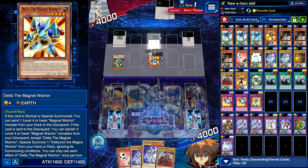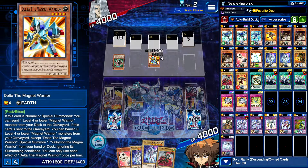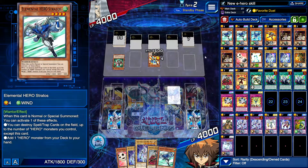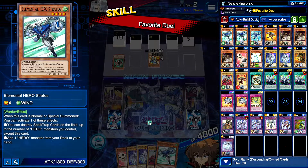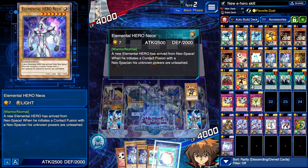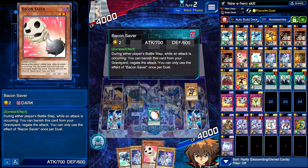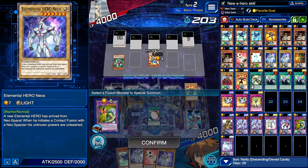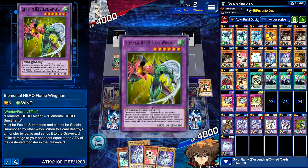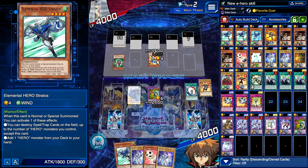The backrow is gonna be really good right — Jesus, oh my god. Why? Okay, we got a Stratos which is good. Let's go Flame Wingman. I'm not gonna do that — Miracle Fusion. We have Bacon Saver as well. I wish I had Neos Fusion, I really do. Honestly, no time to set Bacon Saver.